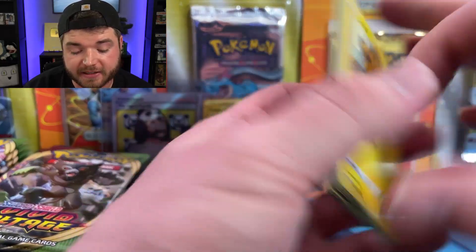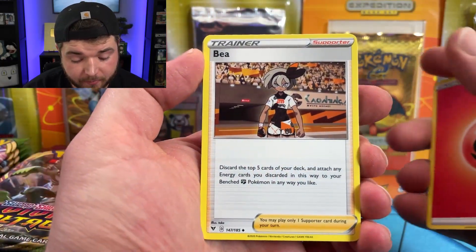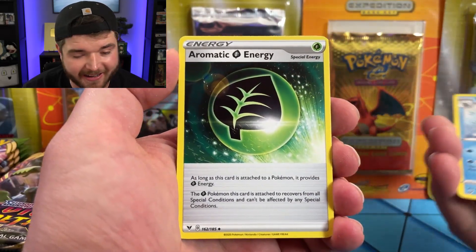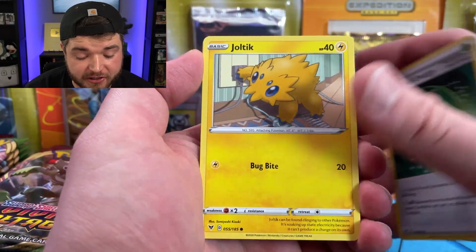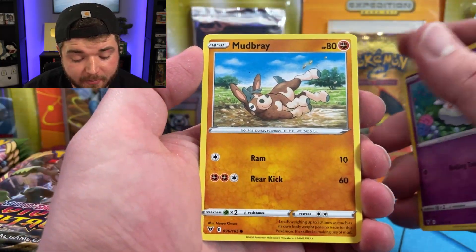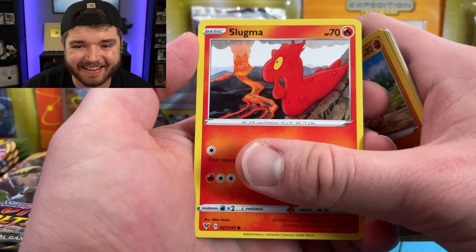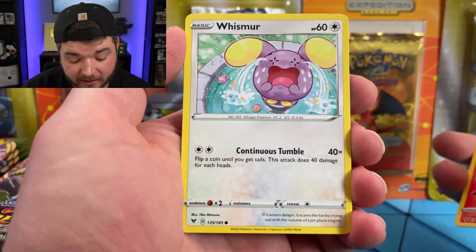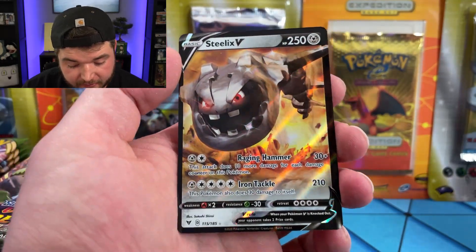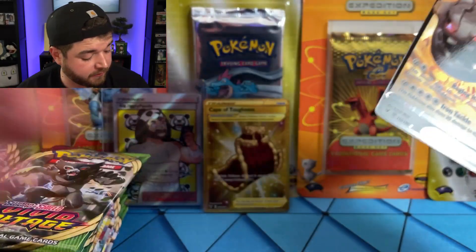The only thing we've pulled so far has been a secret rare. I don't think it gives me hope or the complete opposite. We got a Fire Energy, my girl Bea — Aromatic Energy, a tiny little Joltik playing with the electrical outlet, you should know better. Cottonee, Budew, Slugma, Whismur — that's a very sad Whismur. There's a Voltorb, and we have a Steelix V — he is pissed, he is very angry. I really like that art though, the background holo is really nice.